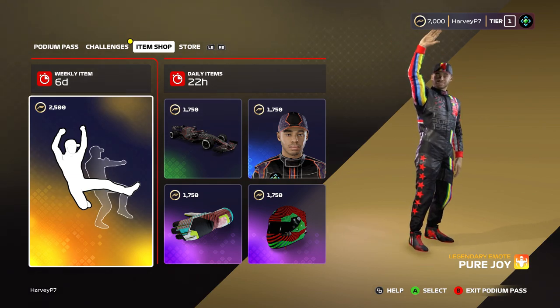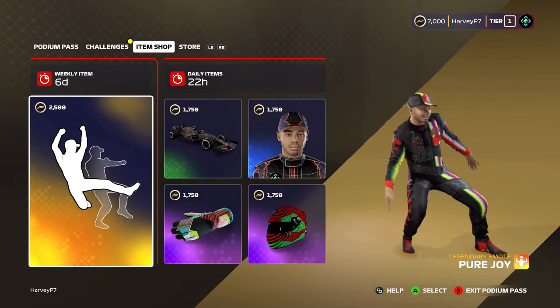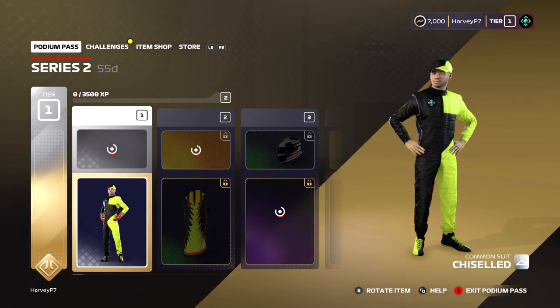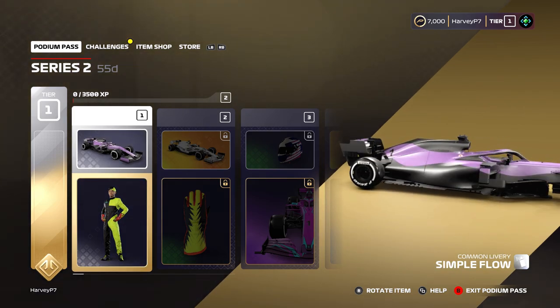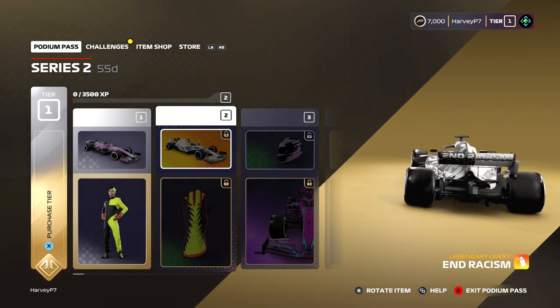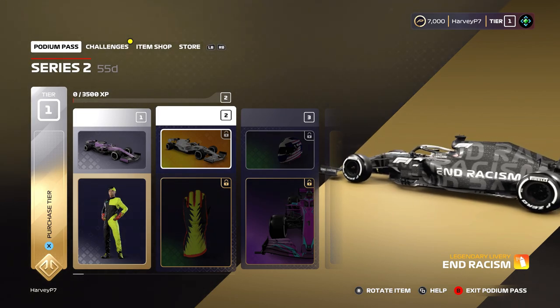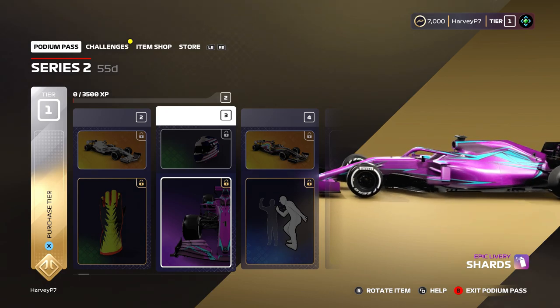The major one is McLaren with the rainbow colours on the side pod. Today we're going to be looking at the Podium Pass mostly at the new tiers. In the first tier we've got a decent livery — nothing too special — and a nice racing suit. A bit further along we've got a legendary car already on the second tier, and it is an End Racism car, which I really rate. It's a very cool livery to have on the game and helps bring awareness to End Racism. We've also got another livery and helmet design.